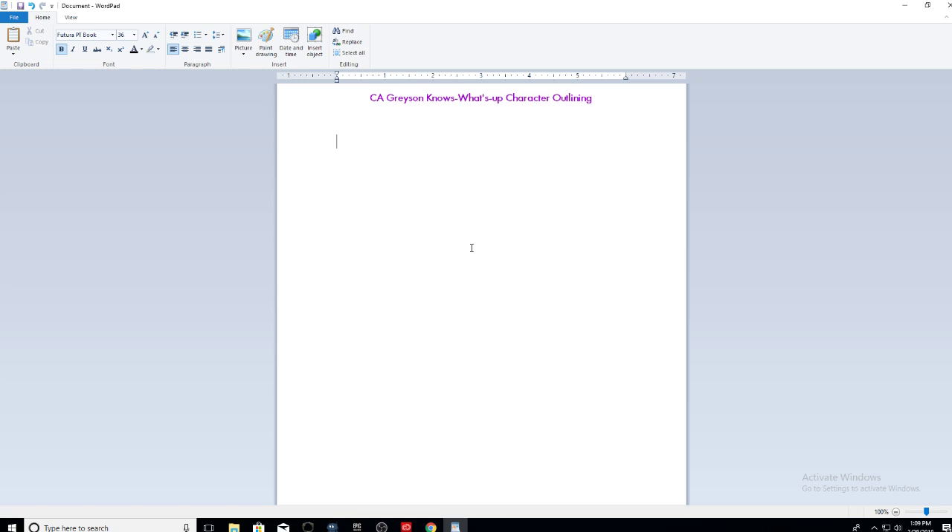Book three is set for being released either third quarter this year or early next year — I'm waiting on that from my editor before I give any release details. How I outline my characters is I usually handwrite them, but I thought for simplicity we'd go ahead and write it here. My main character is Celeste Inouye. Let's figure out her identity — what type of person is she, what is she interested in, and what are her motivations?